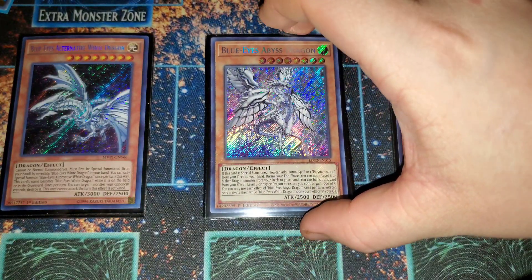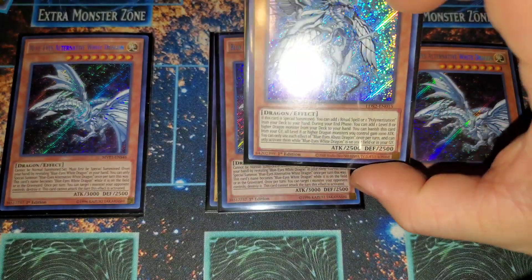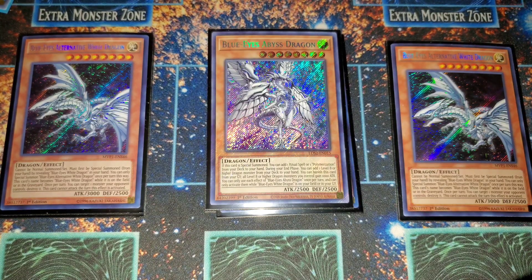We have Blue Eyes Abyss Dragon, the new Blue Eyes support. It's cool because you can add a ritual spell or Polymerization from your deck to your hand, which helps facilitate your Chaos Max play in a more pure Blue Eyes deck a lot more easily. During your end phase you can add a level eight or higher dragon monster from your deck to your hand — so you can add Alternative Blue Eyes, Chaos Max, anything. It searches all your dragons. Then you can banish a card from your graveyard and all level eight or higher dragons gain a thousand attack, kind of like an Honest for dragons if you ever need it.